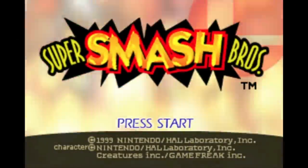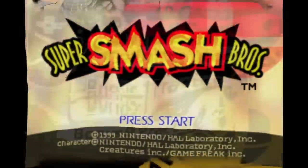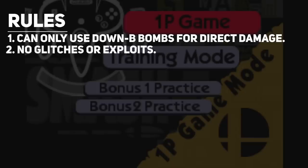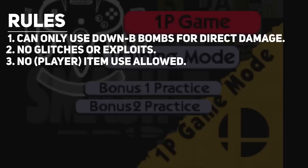Before we dive too deep though, let's go over the rules. First, we can only use bomb attacks when trying to hurt our opponents directly. If the attack isn't obviously a bomb of some sort, we can't use it to hurt anyone. Second, no glitches or exploits — I don't really know if there were any for the N64 Super Smash, but we might as well state that just in case. Third, no item use whatsoever. I can't control the enemy AI, so if the computer players start using them, that's on them, but I won't be able to pick anything up.